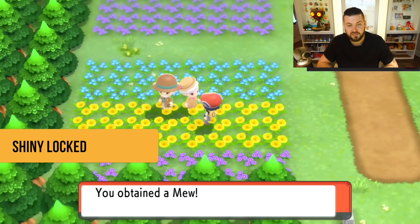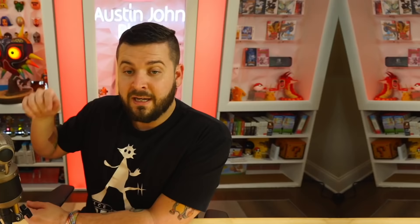You may ask about the shiny charm — we'll talk about that later. To sum it all up, there are only two Pokémon in the entire game that are shiny locked, and they're the gift Pokémon: the Mew and the Jirachi. Literally nothing else is shiny locked.